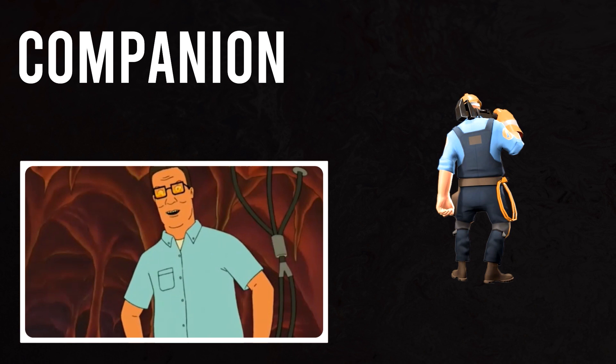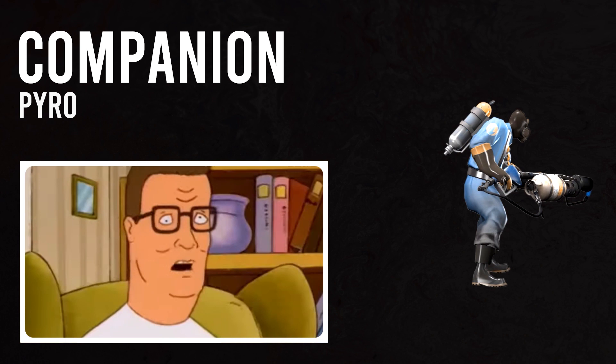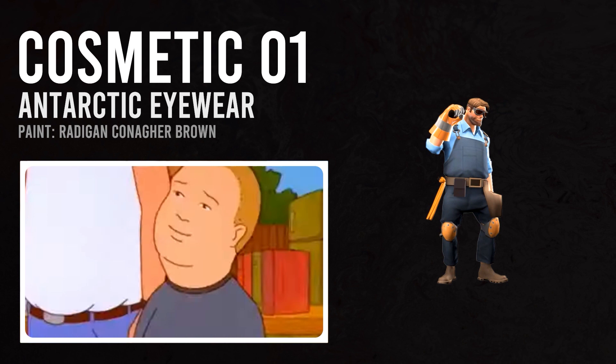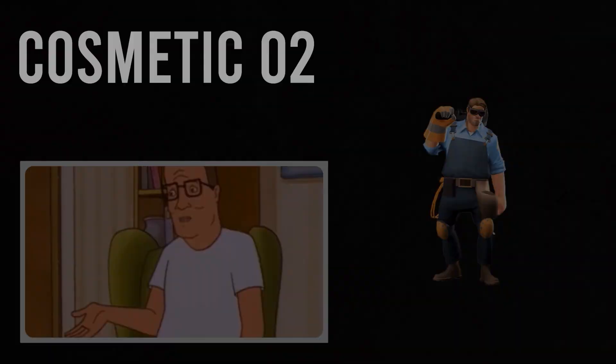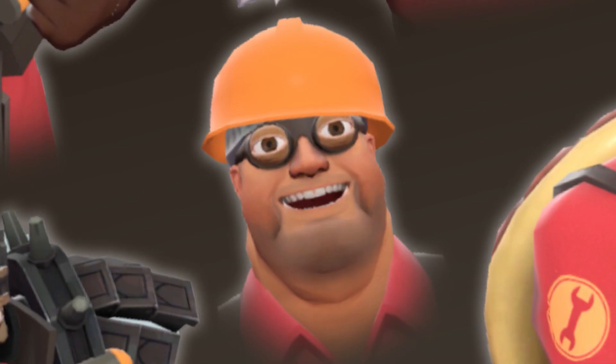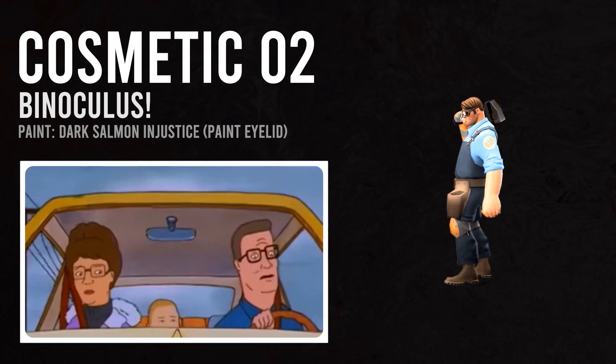Now that we have our bases, let's dress the Engineer up so that we at the very least resemble the assless chap of Arlen. For simplicity's sake, we'll start from the top and work our way down. To replicate Hank's haircut and glasses, we're going to equip the Antarctic Eyewear and paint them Rattigan Conacher Brown. Hank's got short-cut brown hair and a square pair of glasses that these goggles vaguely resemble. You'll notice that Engineer's model has his eyes hidden by default — behold, the Binoculus! Paint them salmon and frighten your enemies with your cursed, unnatural eyes! It's actually kind of grotesquely perfect how the Binoculus' bug eyes mesh with the Antarctic Eyewear to resemble Hank's own sleepy lids.